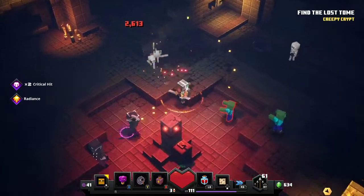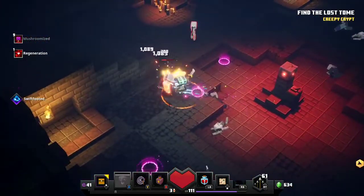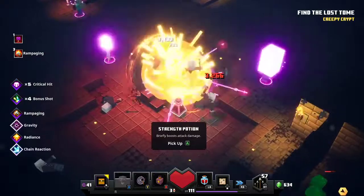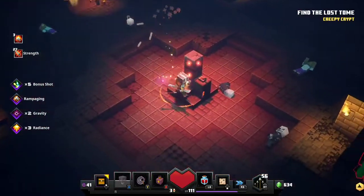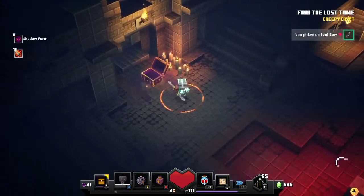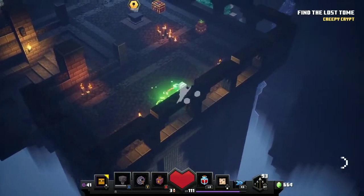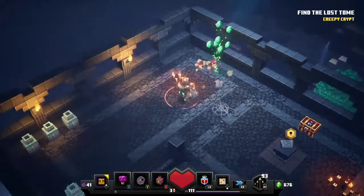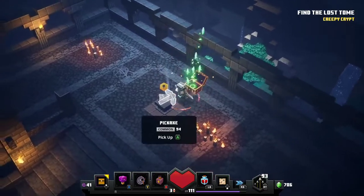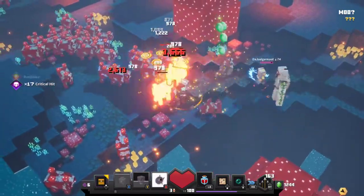Leveling up in Minecraft Dungeons only serves to gain enchantment points. For emerald farming, start the creepy crypt mission — difficulty doesn't really matter since you'll scrap most gear anyway. A strong crossbow helps because there are many creepers. Head straight to the first objective, flip a switch, kill a few waves to get a chest with an item to scrap and some emeralds. Then head to the next objective, clear another wave, and find a secret room with a chest, a mission objective, and several vases — all containing good amounts of emeralds and more items to salvage.